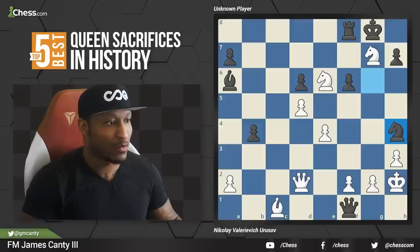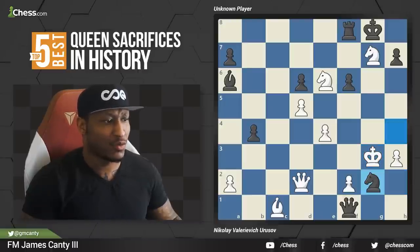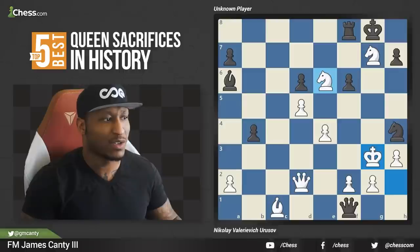The last move here was king to g3, which attacks the knight — the knight is hanging. There's a chaotic position going on right now. The best move was actually queen takes g2, giving up the knight and then playing queen takes e4. It's very wild: one, two, three, four pieces for white, but he's also on the attack. Whose king is safe? What is going on in this position?